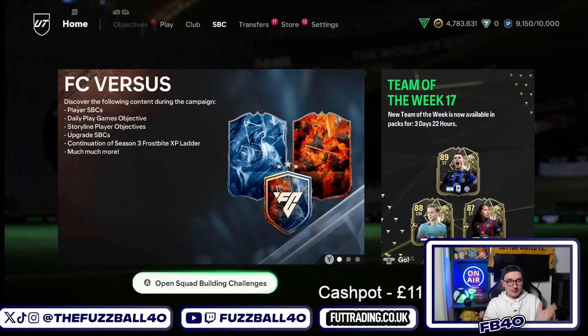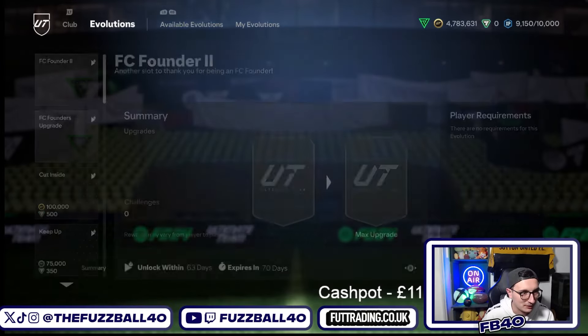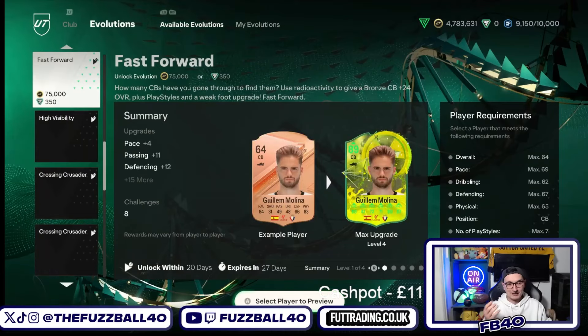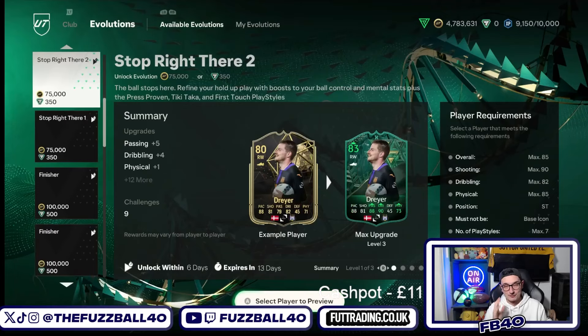EA dropped an absolutely ridiculous evolution yesterday called Fast Forward. It basically gets bronze cards up to ridiculous stats and makes them incredibly usable as high-rated gold cards. There are now a load of very expensive cards because of this — there are so many bronze cards that are now valuable because of the evolutions EA have dropped.